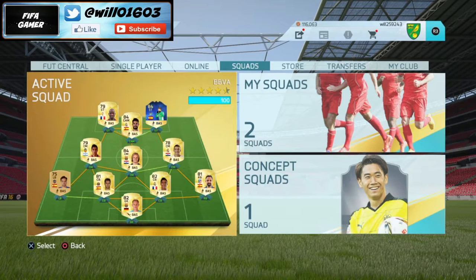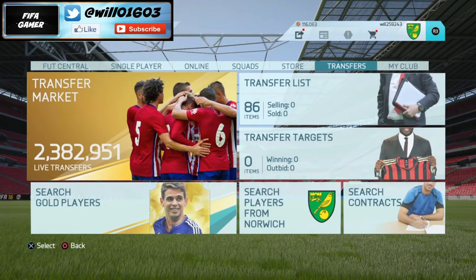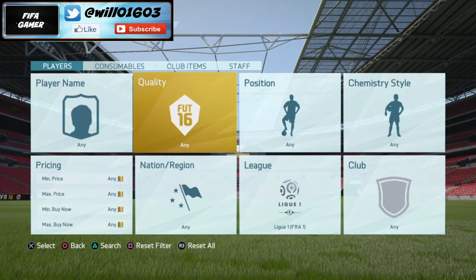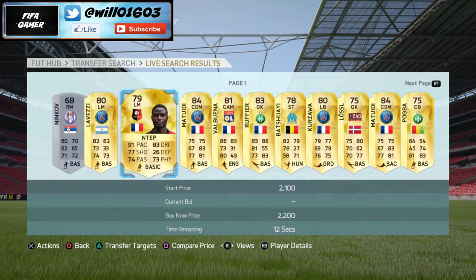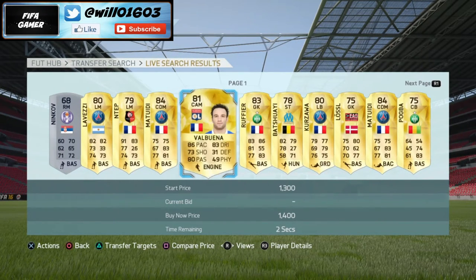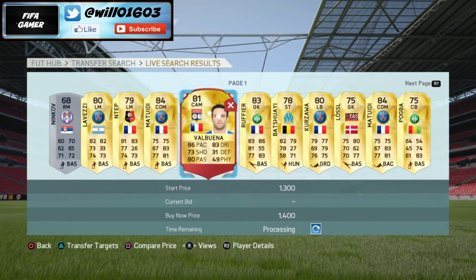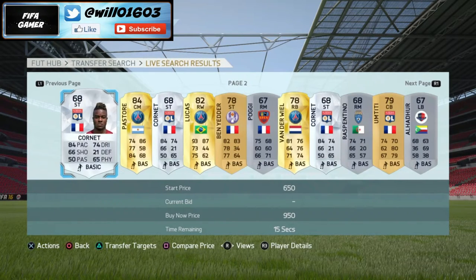Next week it's the French League Team of the Season, so basically all we want to do is really simple — just pick up French League players. You want to pick up players with OP stats, like Ntep here, he's got 91 pace and he's pretty cheap. Players like Matuidi, especially Val Buena — I think he'd be a great player to pick up because he's probably the quickest and most agile center attacking mid in the French League. He's also really cheap, only going for about 1k at the moment. Basically just players with OP stats, especially players who play for big teams like PSG.